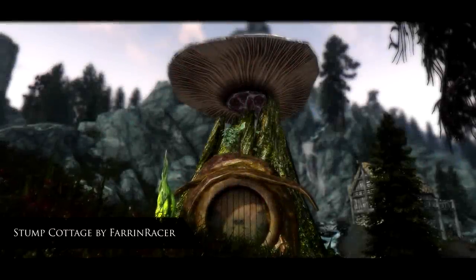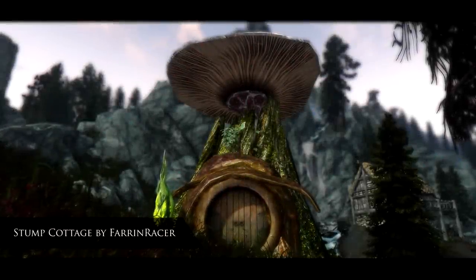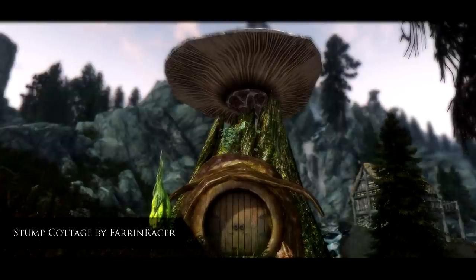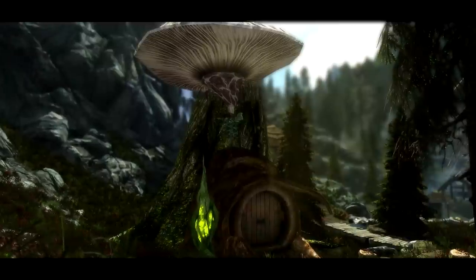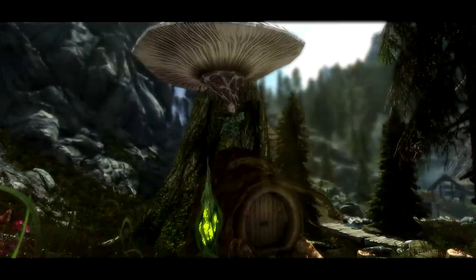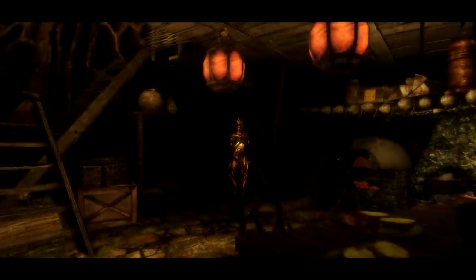Next mod, and we're going to take a look at a player home called Stump Cottage. This fully nav-meshed player home is situated inside of a tree stump, which also has a large mushroom growing out of the side of it, and it is inside the hold of Falkreath.